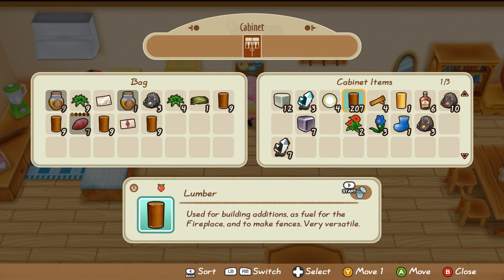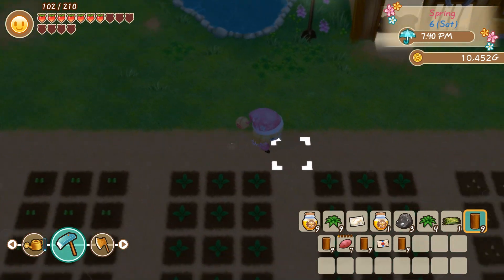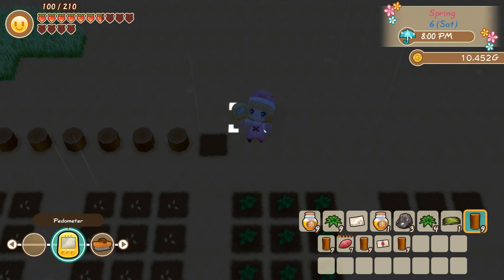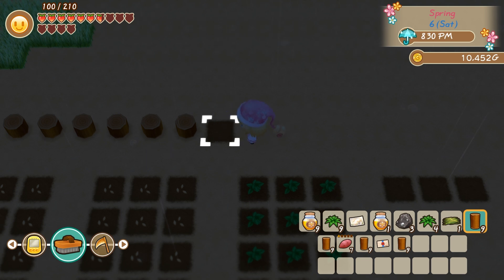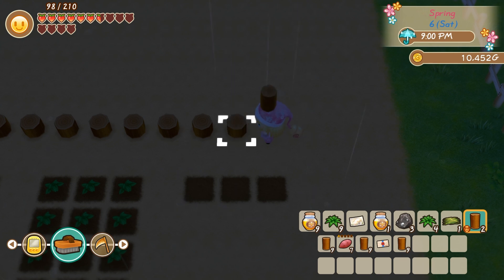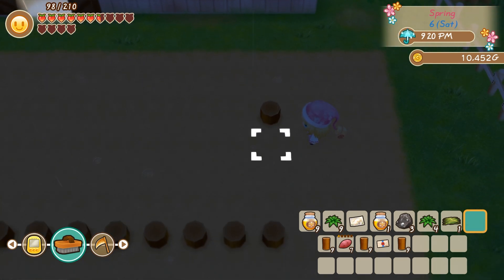You can jump over the lumber posts — yeah! So I can just keep the grass completely self-contained within lumber posts. I'm going to spend some of this evening doing that. I know I spent all that time getting all that lumber but I don't care, I'm just going to make my farm so nice. There we go.